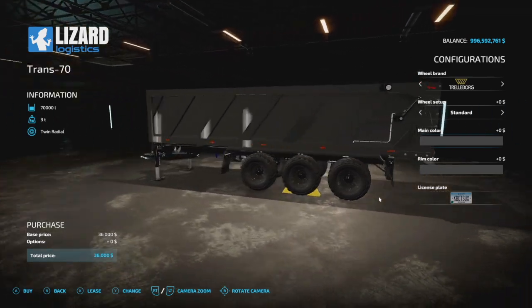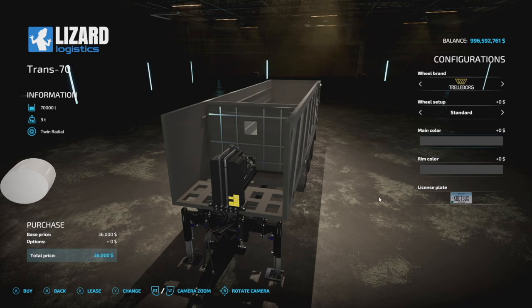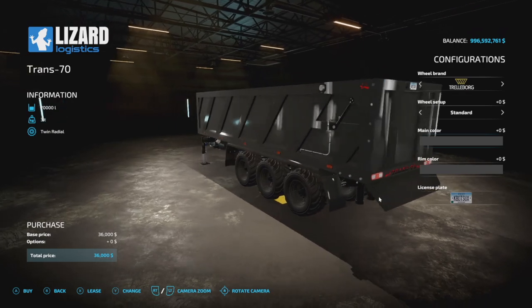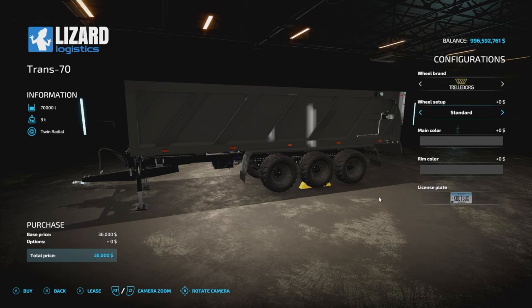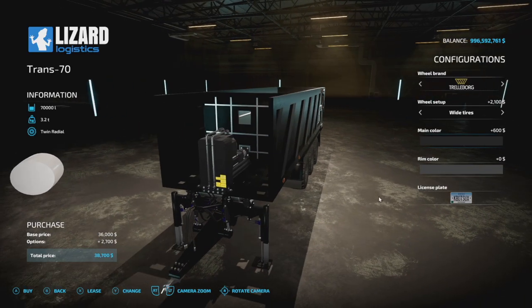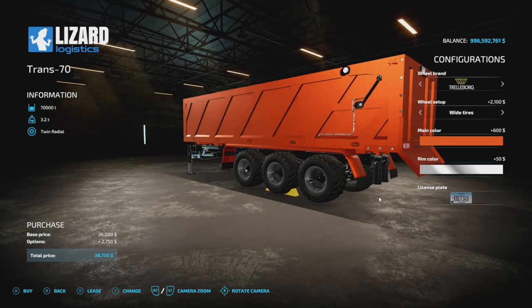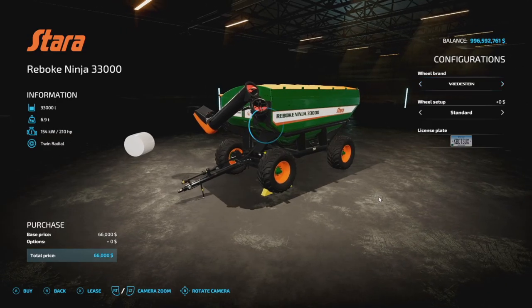Next up is the Trend 70 trailer — a normal tipper that can also push back rather than tip up, which is nice. The back lifts off the ground, making it kind of a cross between the Agriliner and the Anaburger. It has a 70,000 liter capacity. Wheel brands are Trailborg and Michelin — would be nice to see more options. It's quite shiny if you go with the metallic colors. The two base game star trailers are also back: the Ninja 33,000 and the 19,000 liter version, which appear to be direct ports from FS19.